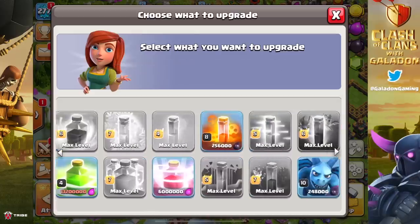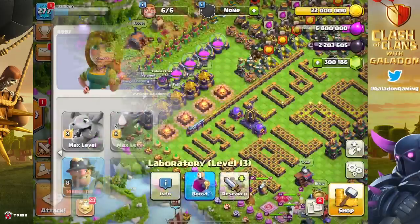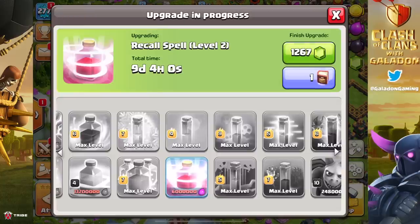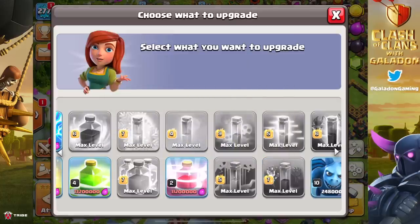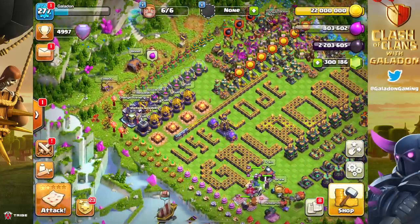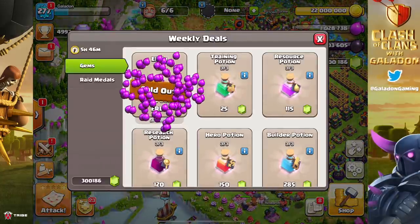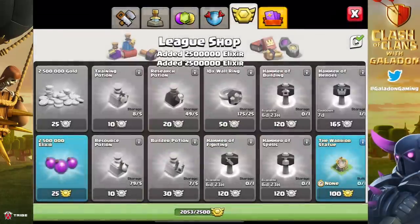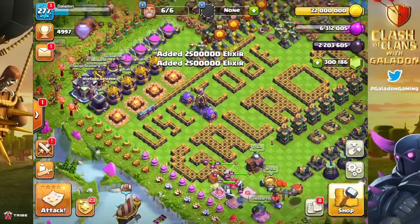I did finally think to use both of the hammers on the dark elixir spells, so that helped out. Then we're back into a repeated process: use a rune, make a troop upgrade, make a wall upgrade, use a rune again. We also started to spend a few league medals just to try to round the numbers up.